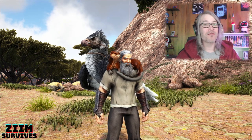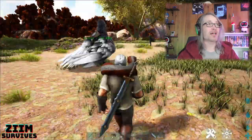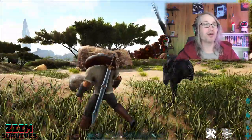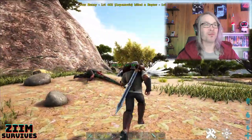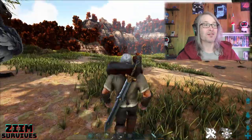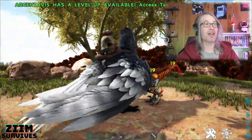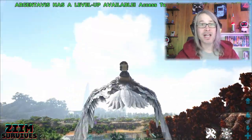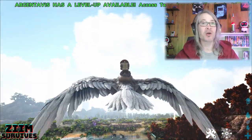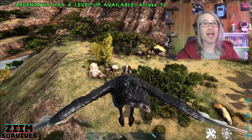I always keep my flyers on passive, and here's why: if your flyer is about to get attacked and you want to jump on your dino, it's obviously harder to do that when they're flying around. By setting your dino on passive, if they were to get attacked you could jump on your flyer a lot easier and get away. They might take a couple hits but you can get away a lot quicker than having to chase your flyer around.